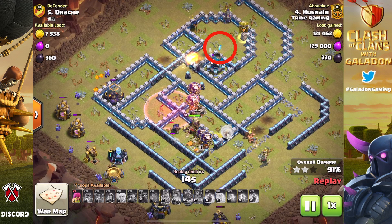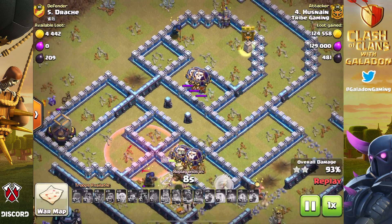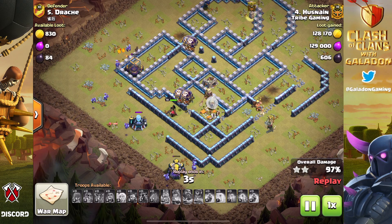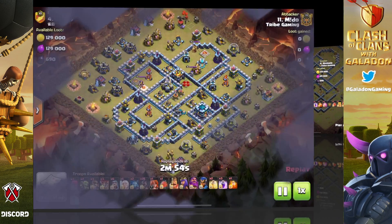The haste spells, the freeze spells, everything beautifully timed — but watch as the scatter shots, once the warden ability expires, absolutely pulverize these balloons. The scatter shot wipes out every single balloon. What could Husnain do? The scatter shots will not let a balloon get in there. And then right there — 300 IQ freeze spell drops. Who knew he was saving that? Beautifully timed, perfectly timed, and the balloons come in and take out the scatter shot. Husnain picks up the Tribe Gaming three star.